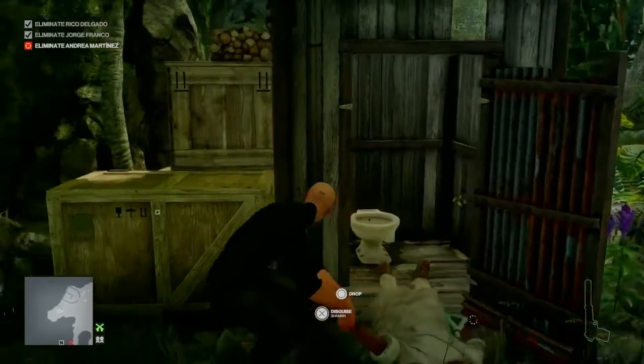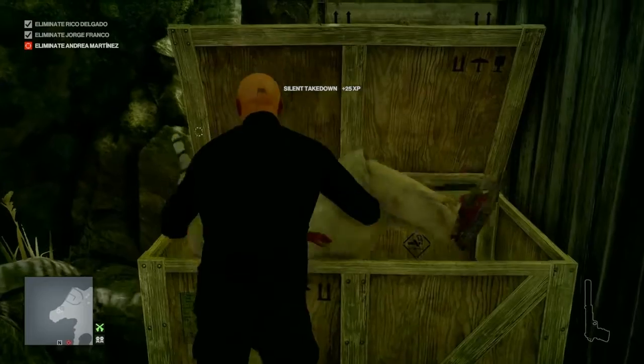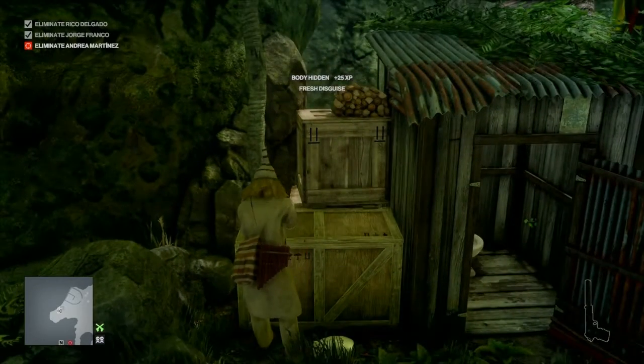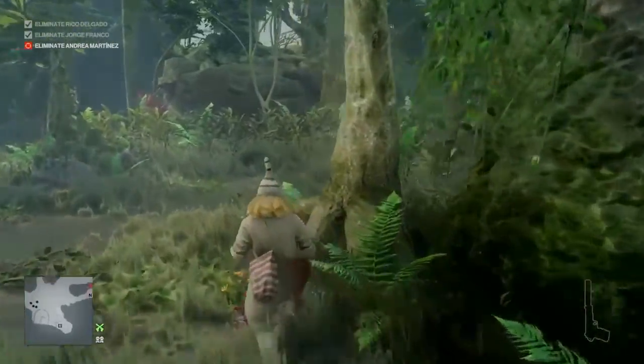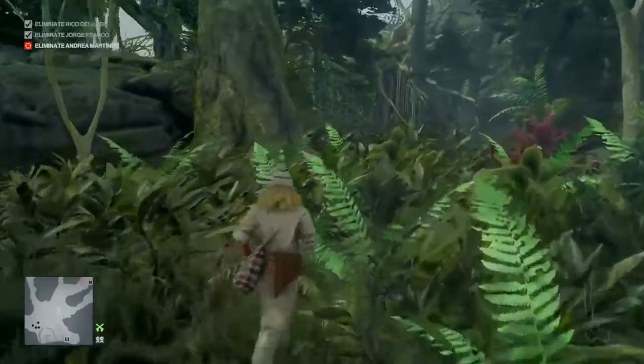We're going to hide his body in the crate provided — although you don't really have to, I don't think he's found there — and then we take his outfit. From here we're going to do a bit of setup.